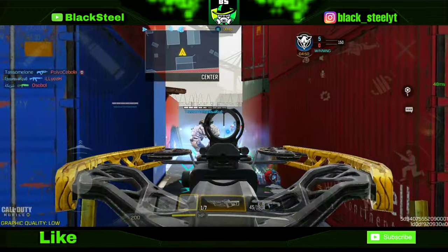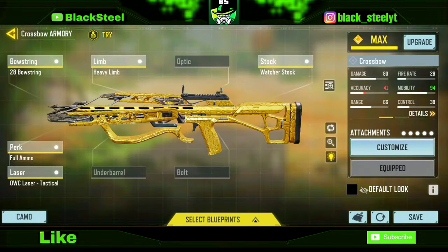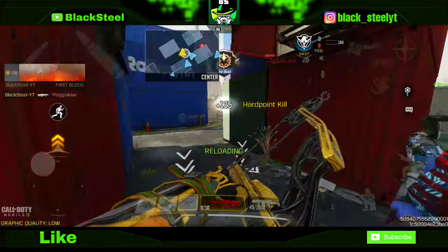After you're done with no-attachment kills, equip all the attachments in this build — this is the best build you can get for the crossbow. Also use Vulture Pack to get more ammo for more kills.